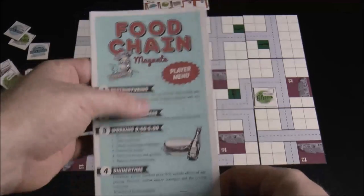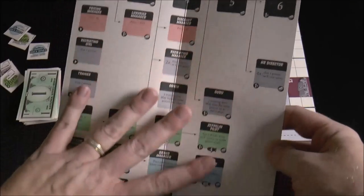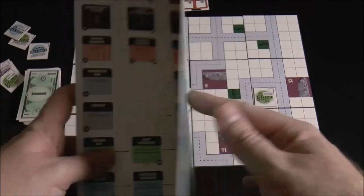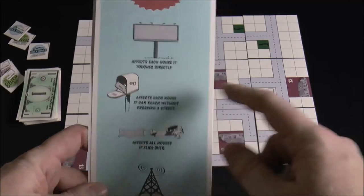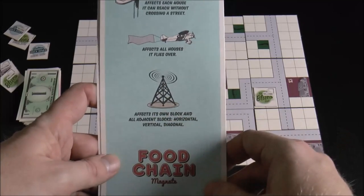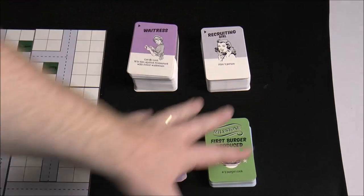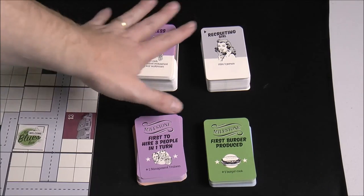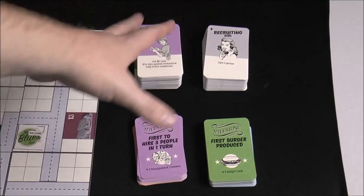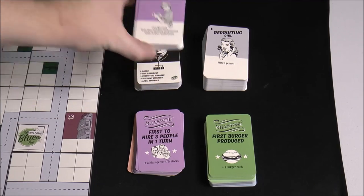Each player comes with a player aid — actually a menu — showing all the things you do on your turn, plus a breakdown of all the different employees you can hire. On the back, it lists what each marketing campaign does: billboards, mail order campaigns, flyovers with airplanes, and radio campaigns. You'll also set out several piles of employee cards and milestones. Employees with a little arrow are available to hire, and you set them up in a tech-tree hierarchy.